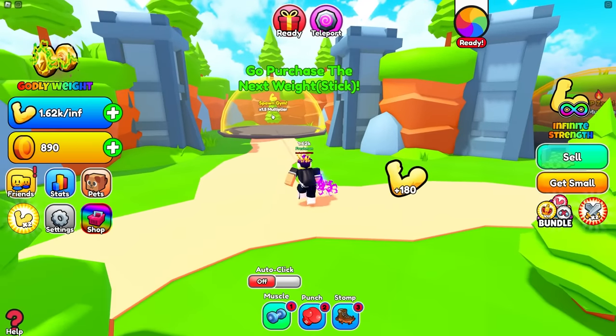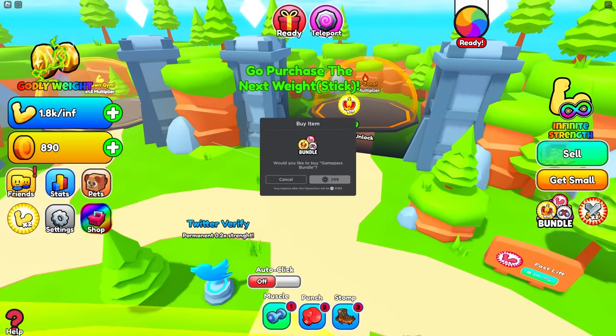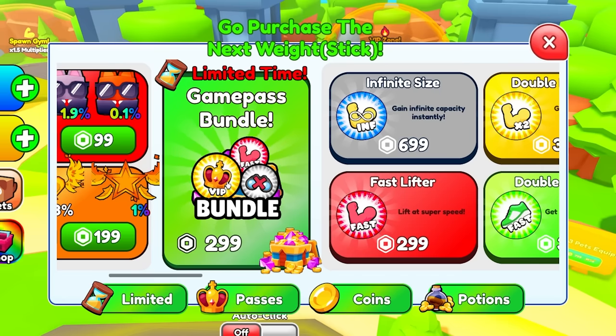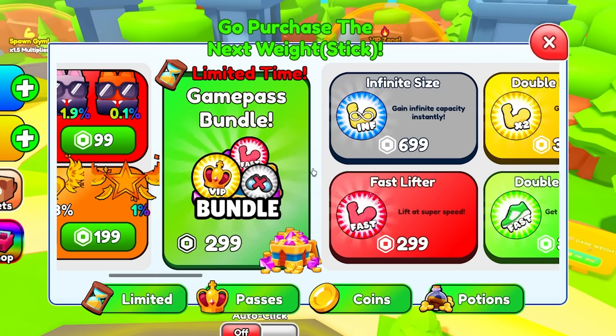That gives you a 1.5x multiplier, but there's a VIP area that gives you more of a multiplier. Look at this — there's a Game Pass bundle you can buy. That gives you VIP, Fast Lifter, and Conceal, and that's all 300 Robux. That's basically buy one, get two Game Passes free. That's a really good deal.